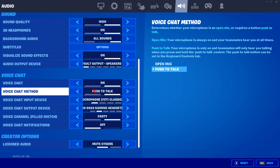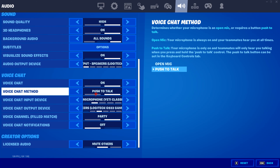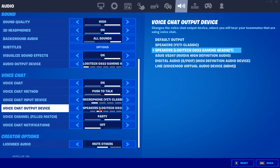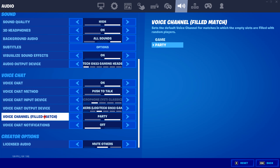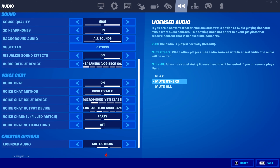Voice chat on, obviously. I keep push-to-talk because I don't want people randomly hearing me talk. Yeti Classic mic, which is obviously what you can hear me talking through right now. Same headphones as before. Voice channel filled party. Voice chat notifications I keep off because it just bothers me on screen — it's just a waste of space. And I mute other slides and audio; a lot of times I'll just have it completely off for mute all, just so I don't get any copyright claims on my videos.